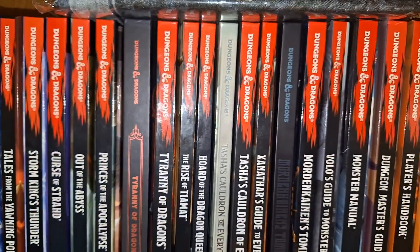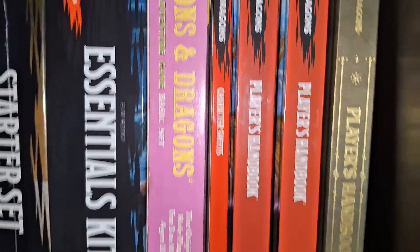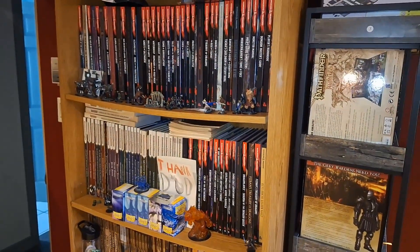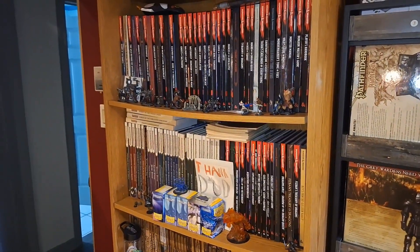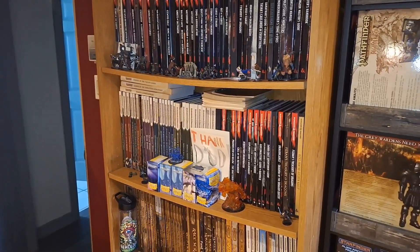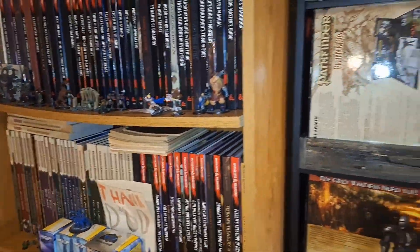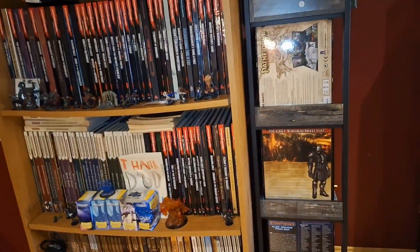Then we've got Fifth Edition for thirty-four, and then we also have the 2024 version of D&D for thirty-five. So that's thirty-five different role-playing game rule sets that I have. You could trim that number down a little bit if you wanted to include Third and 3.5 as the same, D&D Essentials and Fourth Edition as the same, and Fifth Edition and the 2024 version as the same — but that still brings us to around thirty-two different rule sets in my collection.